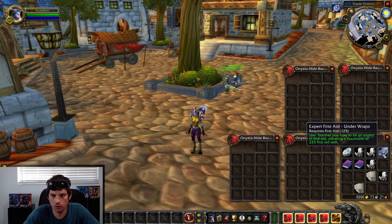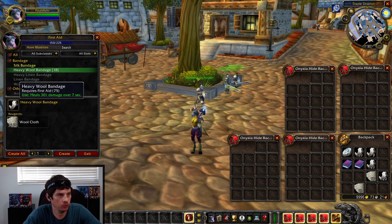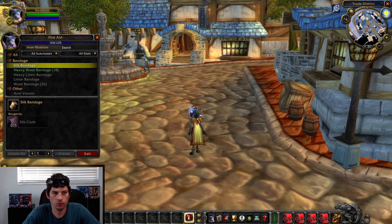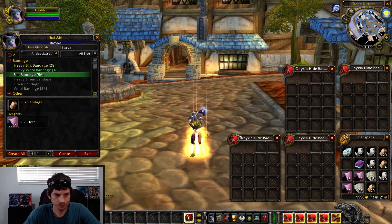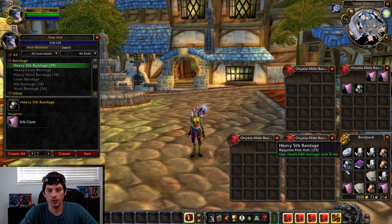Now that we've got our new books, we're going to learn First Aid Expert Underwraps, which teaches us Expert First Aid and allows us to go to 225. If you've got any Wool Cloth you want to burn through first, you can, but the next part we're going to do using Silk Bandages. Silk Bandages are going to take us from 150 to 180 — that took me around 45 Silk Cloth. Next, we're going to make Heavy Silk Bandages using the book we bought, and those will take us from 180 to 210.